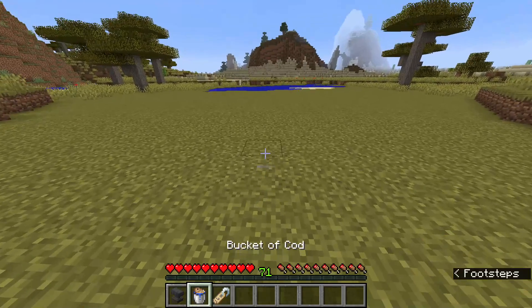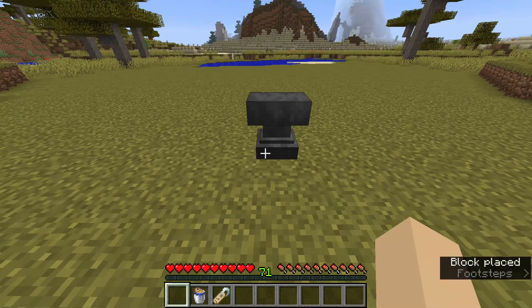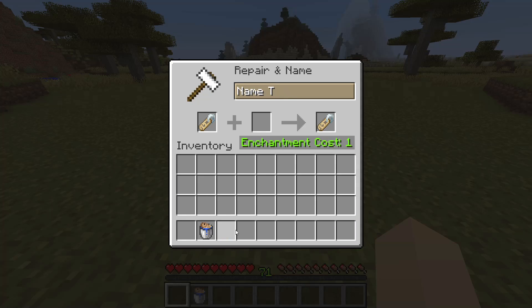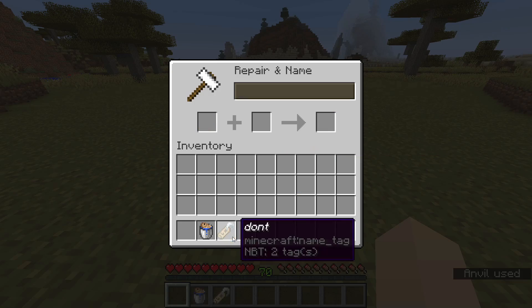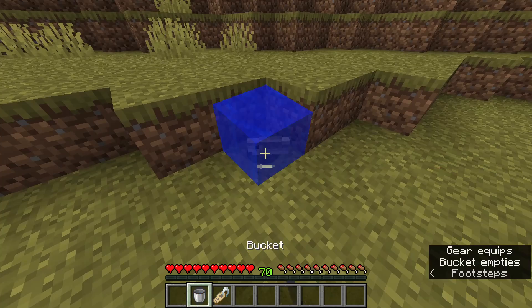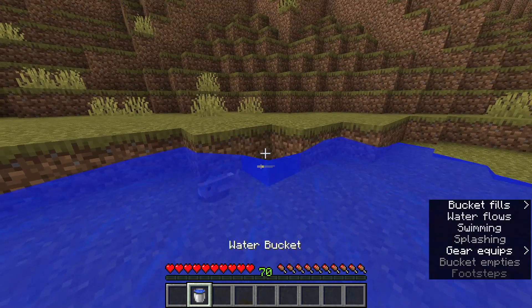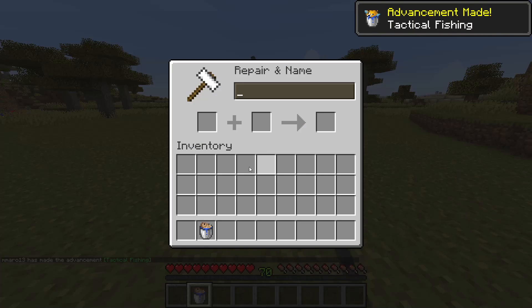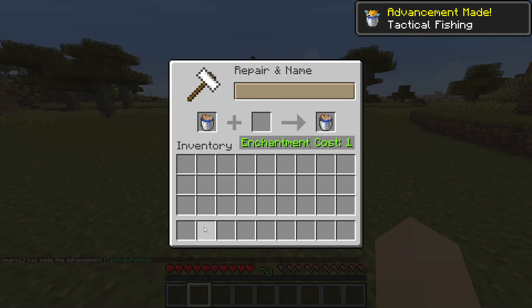In Minecraft, name tags are used to name mobs and to keep them from despawning. When you use one on a fish, it will name the mob. But another way to name a fish is by putting the bucket of that fish inside an anvil and naming it — it will still keep that name.